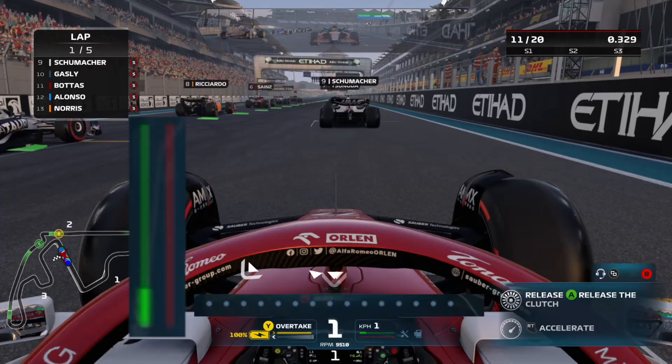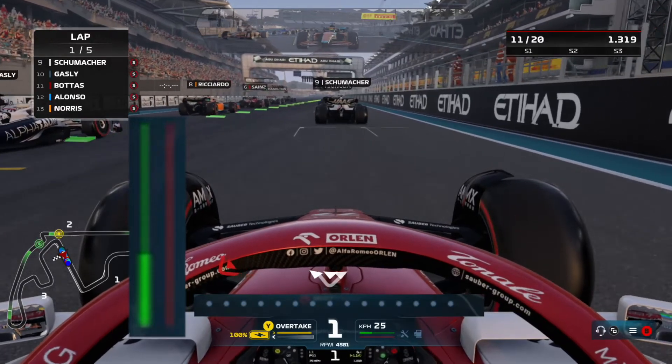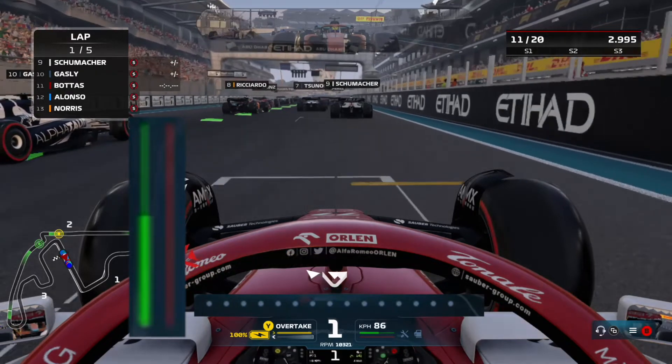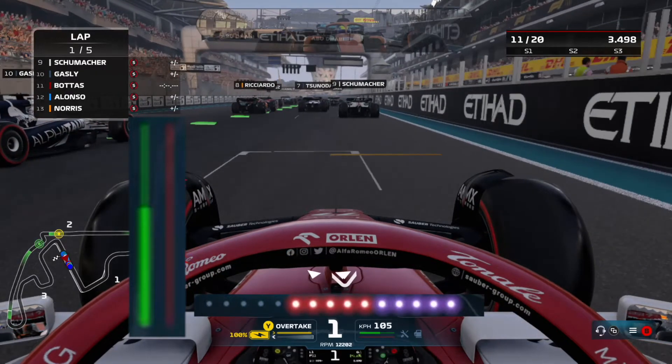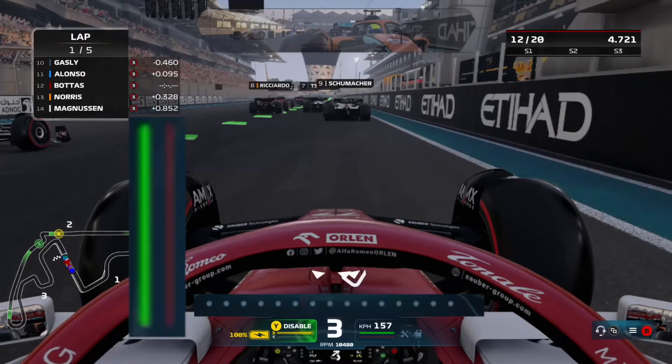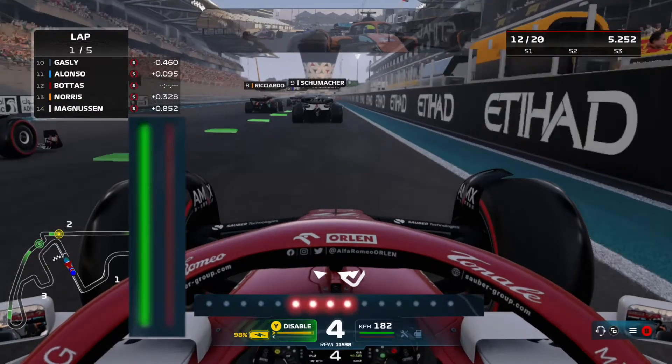The second the lights go out, drop the clutch and gradually increase the accelerator to about 50%. Once all the shift lights have turned on, shift into second gear and increase the accelerator to 100%. Shift into third and go full throttle and activate ERS if you want to. And that's how you do it.